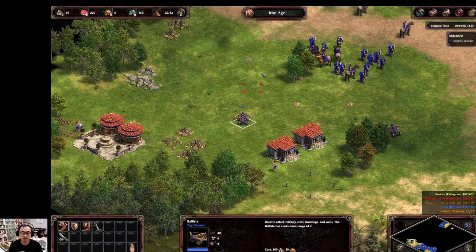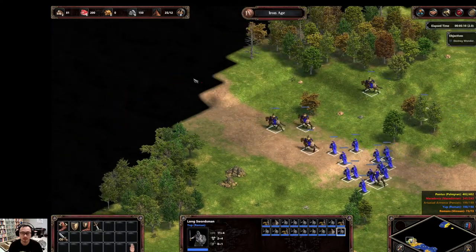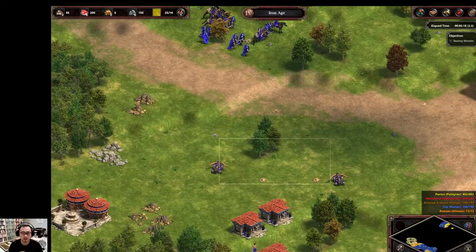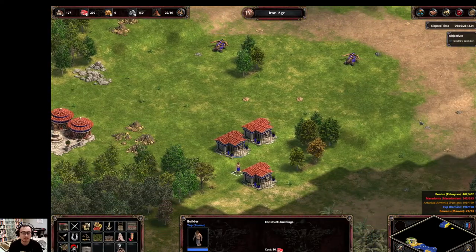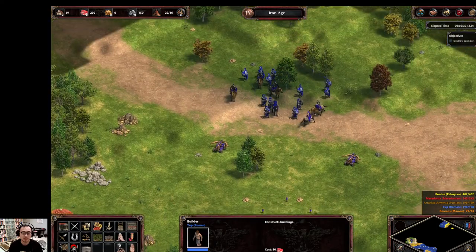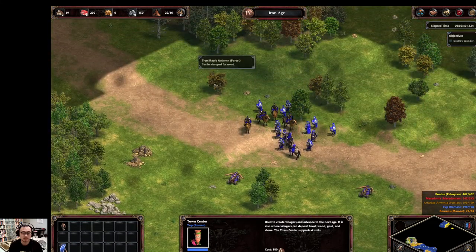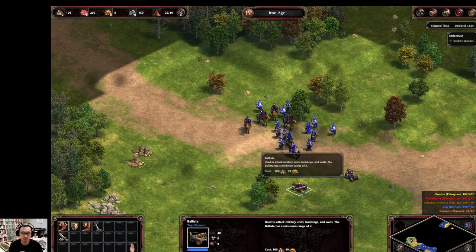Keep building houses. You can attack the computer or wait for the computer to attack you first — it doesn't really matter that much. If you wait for the computer to attack you first, it's kind of better because you'll take fewer losses. But again, it doesn't really matter.